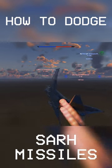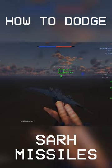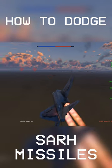You can actually dodge radar missiles without notching or chaffing. This is how you do it. All you have to do is fly really, really low to the ground. Yes, that's literally it.